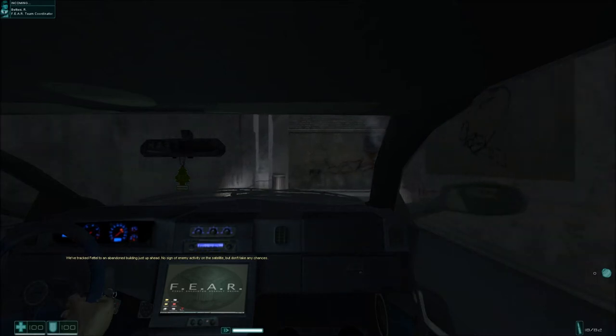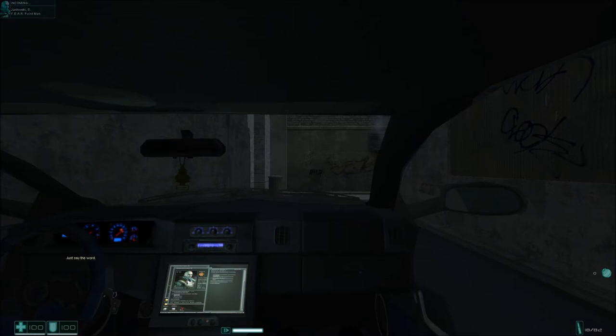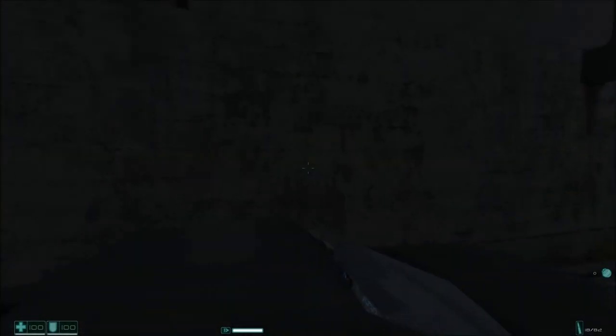We've tracked Fettel to an abandoned building just up ahead — no sign of enemy activity on the satellite, but don't take any chances. Mission coordinator 'Rowdy' Betters has tracked the enemy commander Paxton Fettel to an abandoned building in a burn district. I'm assuming the soldiers we saw earlier are the bad guys and we are the FEAR team.